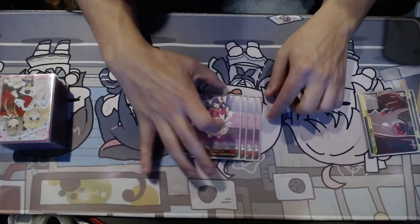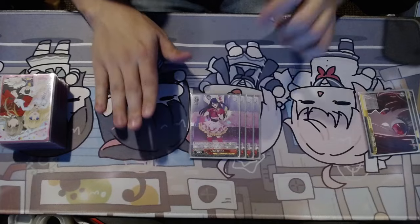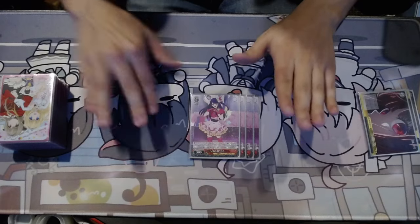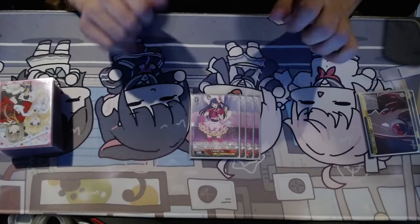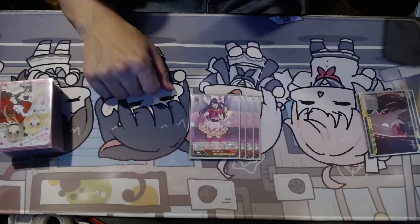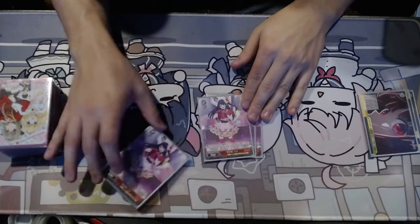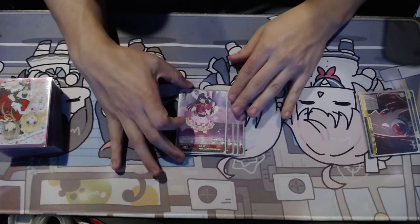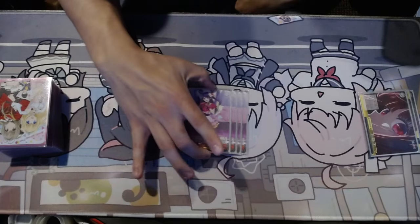First things first, we're going to start with our level 0 Riki. This is an on-reverse memory Riki — when reversed, you can pay one and selectively clock any Oshinoko character from your waiting room to the bottom of your clock. This is an experience deck, so being able to set the bottom card actually matters a lot. It helps your experience and means you can mulligan your level threes aggressively because if you see this card, you can use it to clock them. When it gets reversed and you pay the cost, you can send this to memory and then search your deck for any Oshinoko character — even in Japan, players had to reread it because they didn't believe it could search anything.